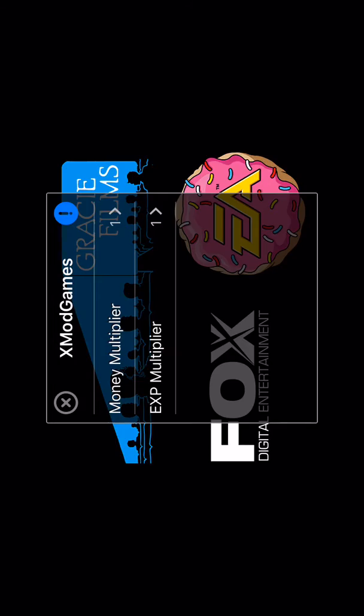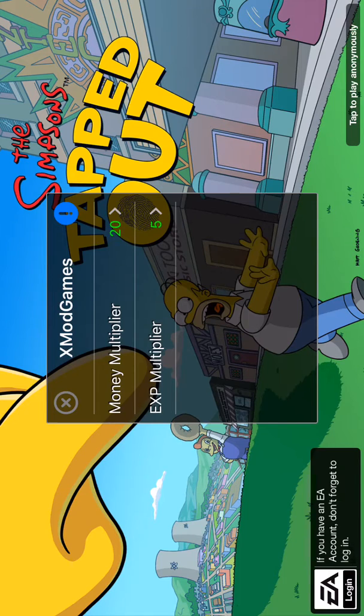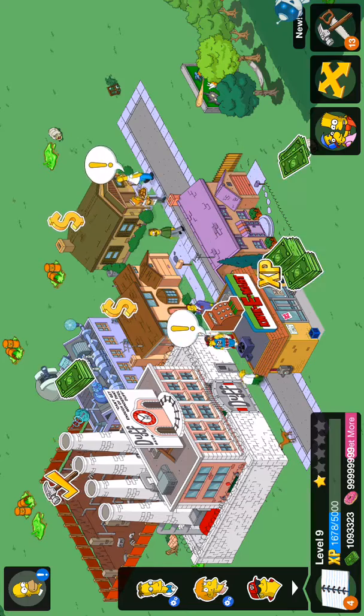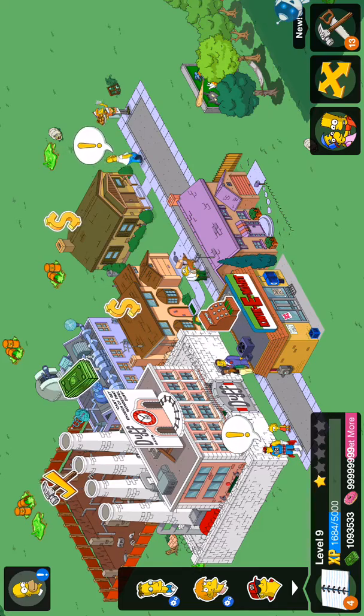You go into here and then do the money all the way up and XP level just so you get a lot of money. The donuts will be automatically 99999999 straight away. And I think if you un-jailbreak your phone it will stay like that, but I am not sure — I haven't tried it out yet.